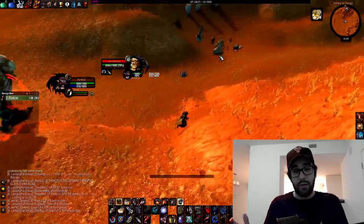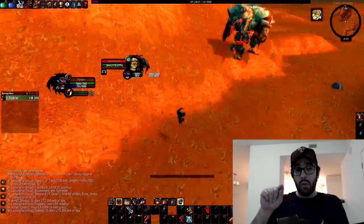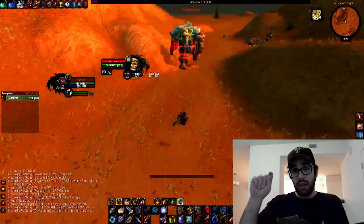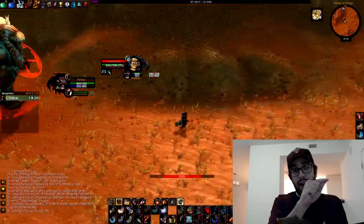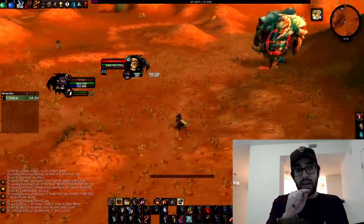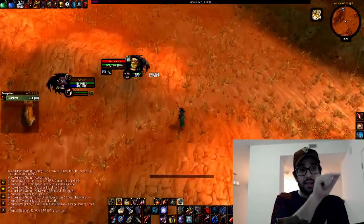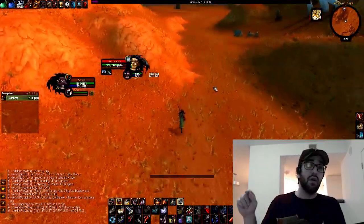The trick is essentially bringing him to one side of that corridor, then peeling out to the side. You cast Concussive Shot to slow the enemy, loop right around him, and go right back into the corridor. Carefully, you're trying to get around his hitbox the entire time, then bring him back into the corridor, kite him to the other side, and then rinse and repeat. Once you bring him to the other side, you push out with Concussive Shot, run around his hitbox, and bring him back. You can just do that over and over again — that's the technique for endless kiting in a corridor when you're fighting a mob that is slowable.